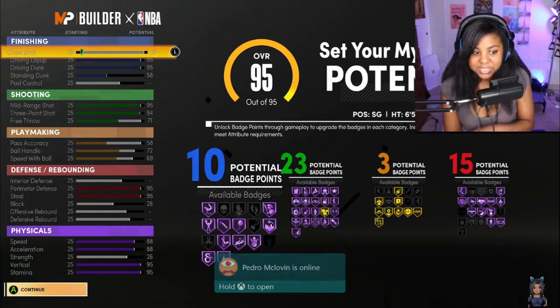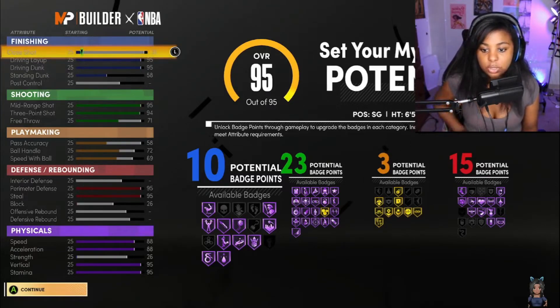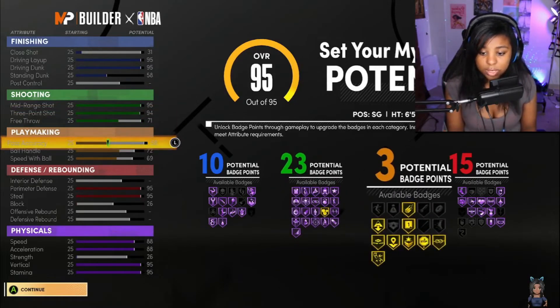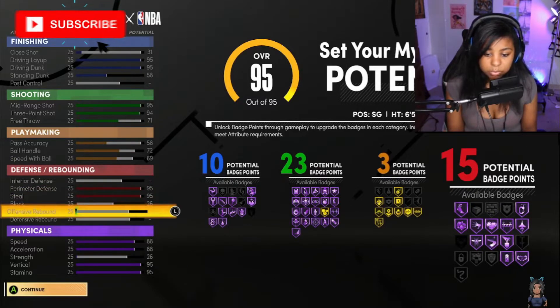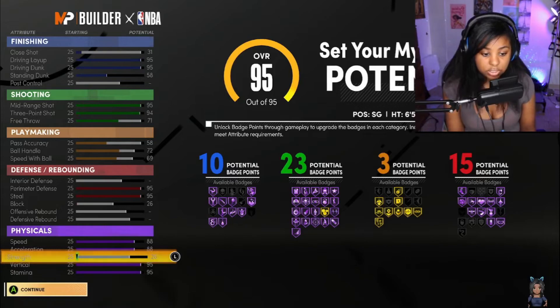So to summarize this build: close shot at 31, driving layup and driving dunk at 95 both maxed out, standing dunk at 58 maxed out, mid-range and three-point shot maxed out, free throw at 71. Playmaking: pass accuracy 58, ball handle 72, speed with ball 69. Defense: perimeter and steal maxed out, one point on block. We have 10 potential badge points for finishing, 23 for shooting, 3 for playmaking, and 15 for defense and rebounding — a two-way three level scorer shooting guard at 6'5", 209 lbs, wingspan 6'11".